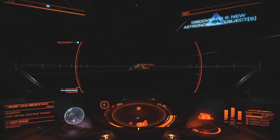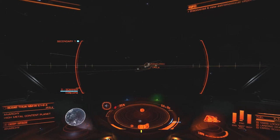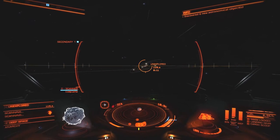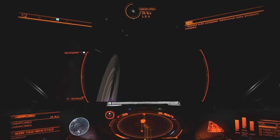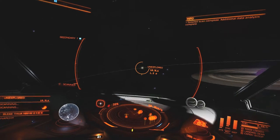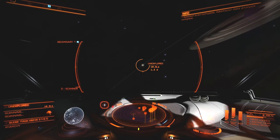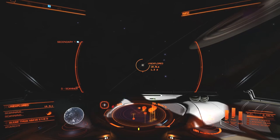How many objects? Six — so one center body and five orbiting objects. It is all very exciting. We'll see a lot of these purple planets with rings around them; that seems to be a theme now.